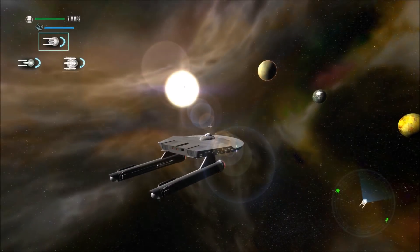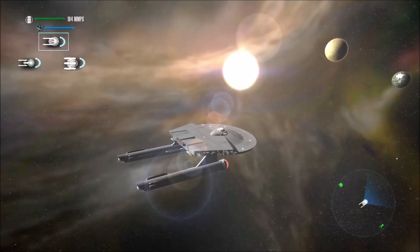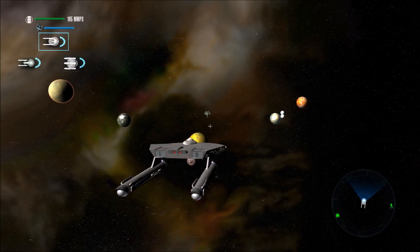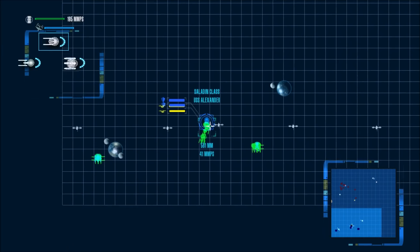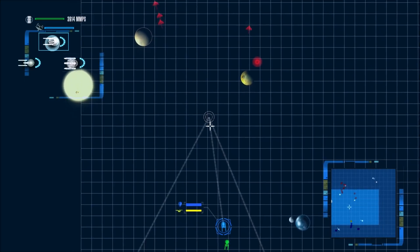I think I might do Space Engineers first, and then the next video I do that isn't Legacy will probably be Star Trek Bridge Crew, because there's some really cool things that I've discovered in Space Engineers that I really want to show you guys. There is the Romulan Starbase, Starbase 34, and I'm assuming the Romulan ships just warped that way. Let's select all of our ships - oh good, they are all selected, let's warp to here.